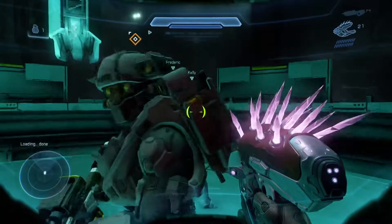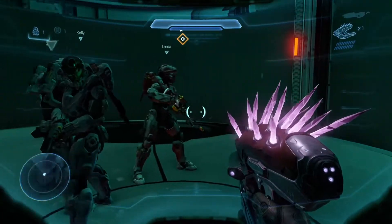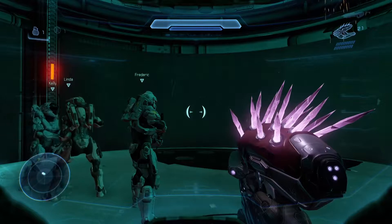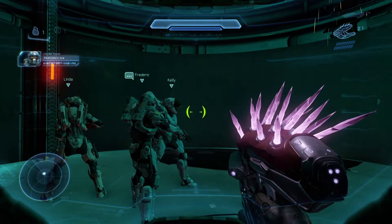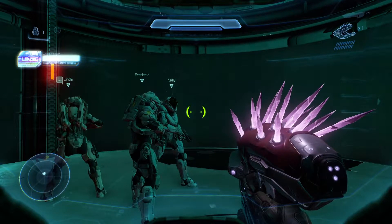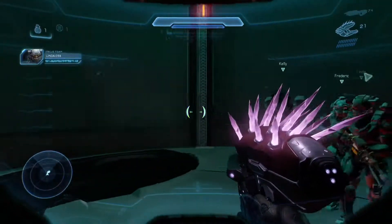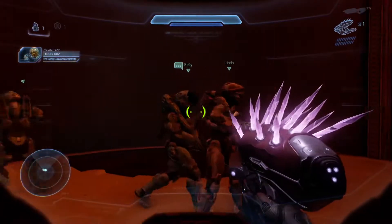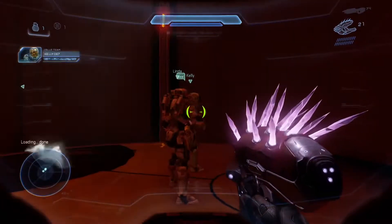Coolant chamber ready. Stand clear of deployment bay. The safety systems are set to pump coolant to the reactor. This whole plan fails if that coolant gets a chance to work. Shame to lose the Argent Moon, but I'd love to see the look on the Covenant's faces when she goes supernova.